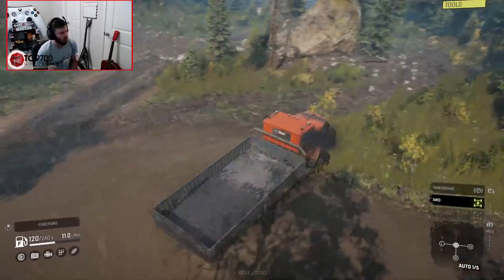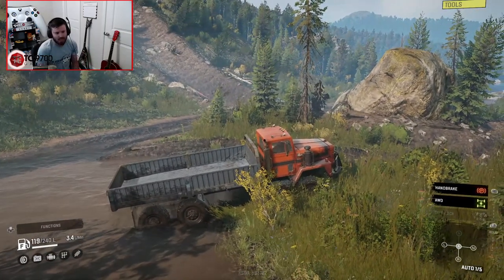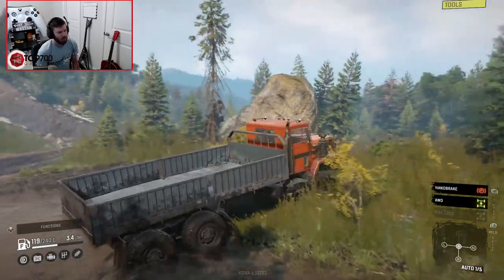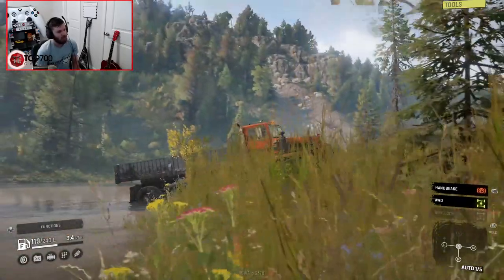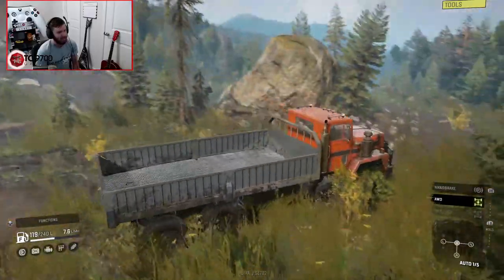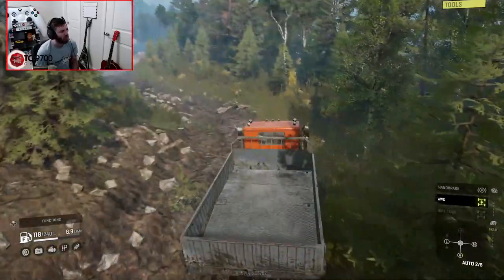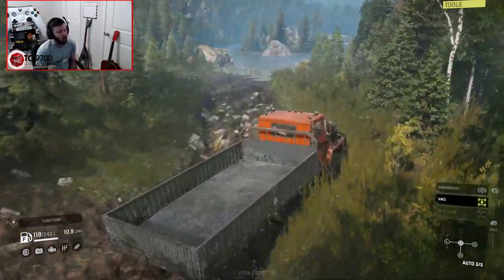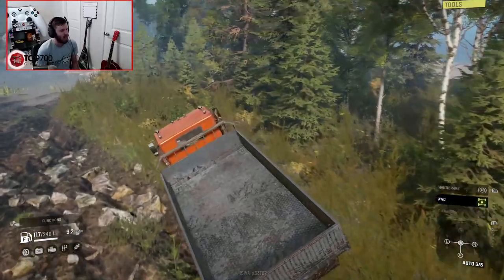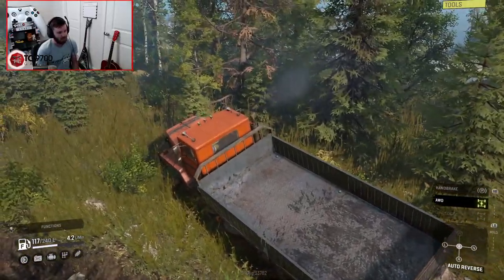I'm just gonna use this as a way to kind of get around. That's actually a really cool design element — look, that massive rock tumbled down that hill and left that chasm in its path. It's even pushed up against that tree and made the tree curve a little bit. These design elements are mind-blowing, man. They're absolutely mind-blowing.